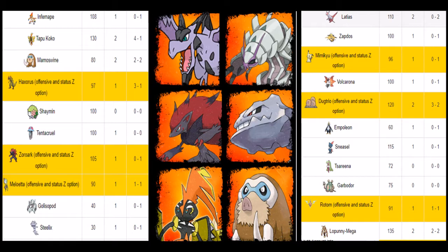There were a few things I was starting to consider with his team. His team is on the right side here. We got Laudios, Zapdos, Mimikyu, Volcarona, Dugtrio with Arena Trap, Empoleon, Sneasel, Zarena, Garbodor, regular Rotom, and probably the toughest mon on the field which is Mega Lopunny. Really, really good.